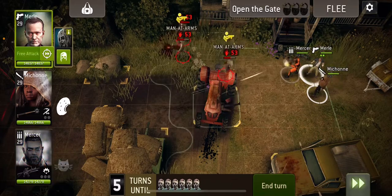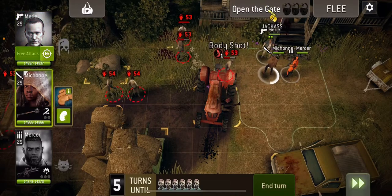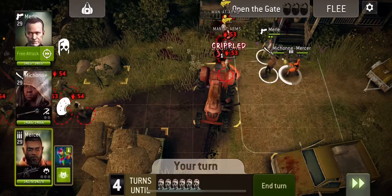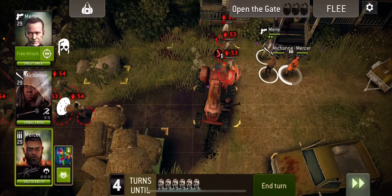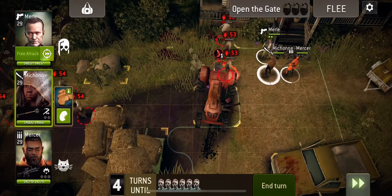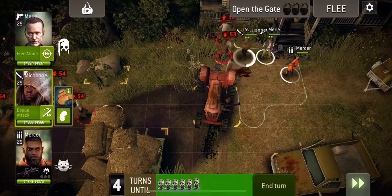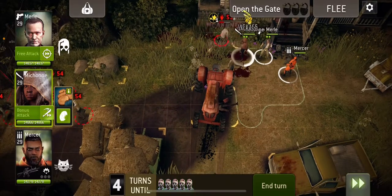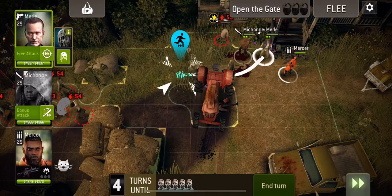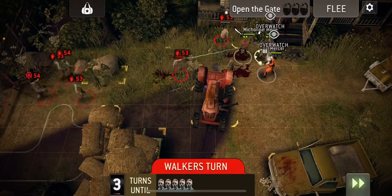First thing I'm going to do is hit as many of them as I can and let one come, leaving Michonne in overwatch. Hit him again — this one is weakened, shame the middle one isn't. I'm going to move Michonne up and hit down so we can hit the weakened one, hopefully stand on at the top, which we did. Then we're going to hit that one again and leave Mercer in overwatch because there is something around this corner.